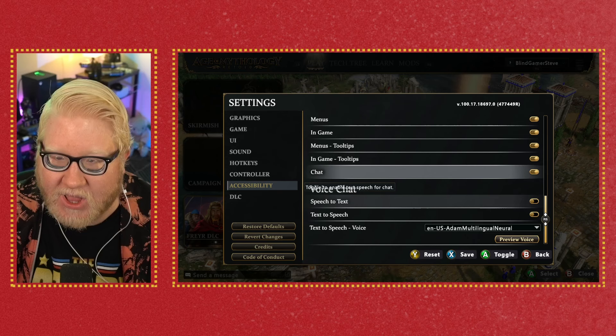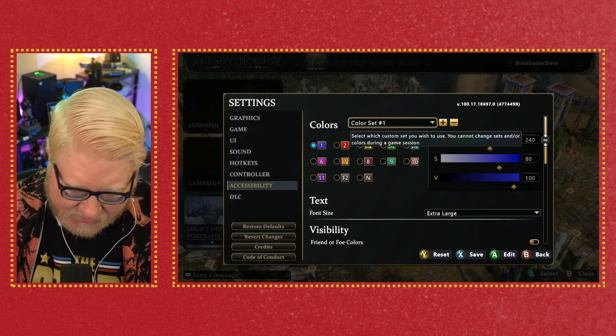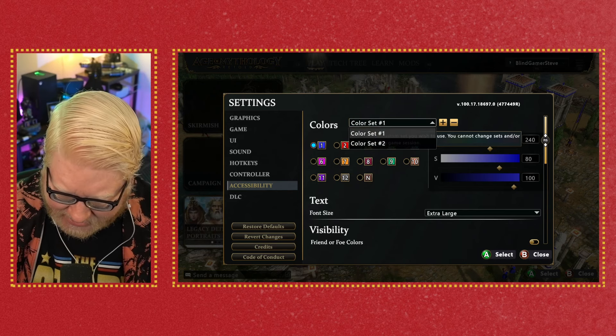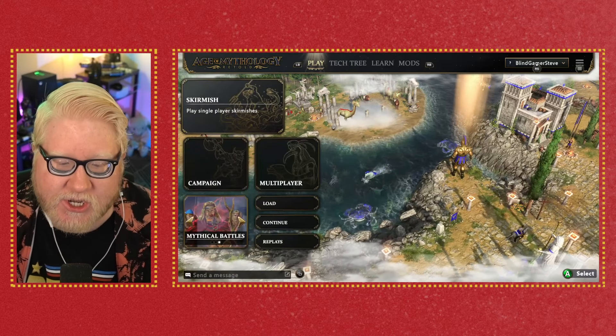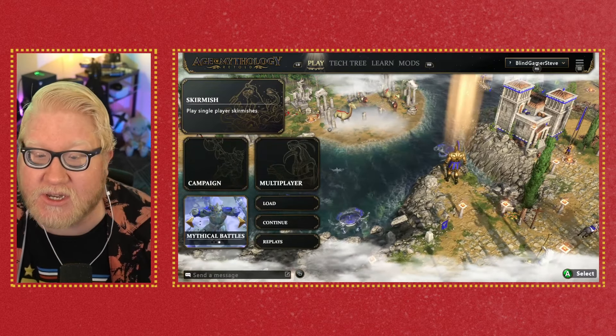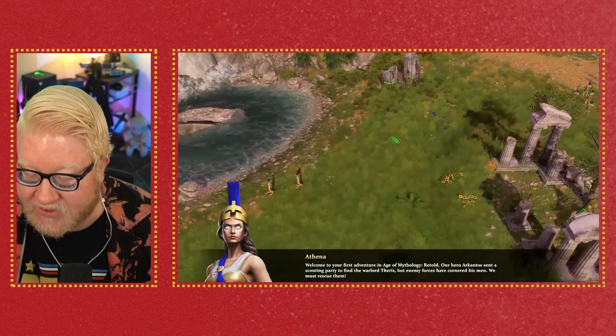Being able to have the narrator read everything is essentially required for a blind player. But having the ability to say, 'I don't really need the menus narrated' and switch that off is useful. I do like that Age of Mythology gives you the option to customize narrator settings however you see fit.